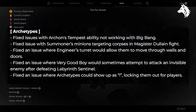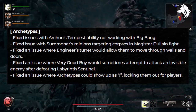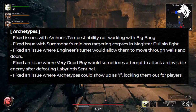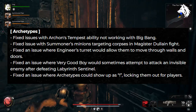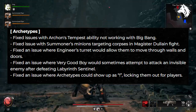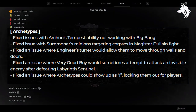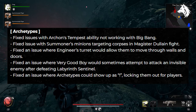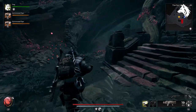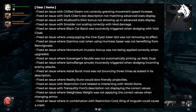For archetypes, developers have fixed problems with Archon's Tempest ability, ensuring its proper functionality with Big Bang. The issue of Summoner's minions targeting corpses during the Magister Dulane fight has been addressed. An issue with the Engineer's turret which allowed movement through walls and doors has been resolved. The team also tackled a situation where your dog would try to attack a visible enemy in the Labyrinth Sentinel — I remember people thinking that was a secret for unlocking the Archon class. Players experiencing difficulties accessing archetypes due to them being displayed as exclamation marks will now find that issue has been fixed.